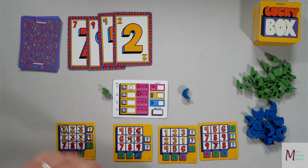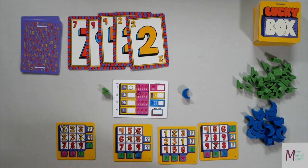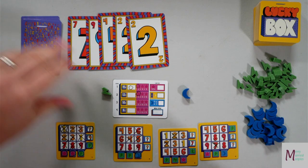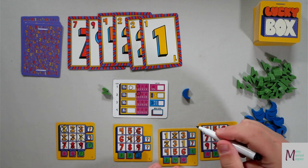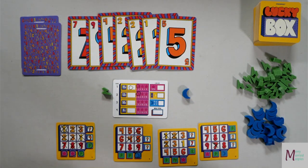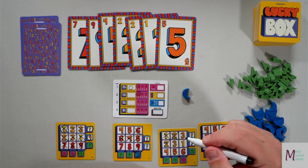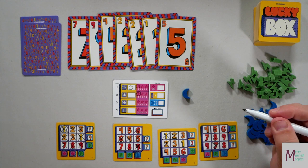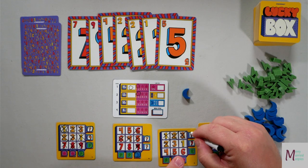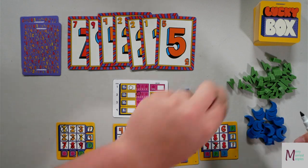We go with a two — let's go right here. Another two — let's go there. And a one — we'll go there. And a five — spend a lightning bolt to make it a six, cross off that six. Cross off any number — I'll cross off this three, which lets me cross off any number, and I'm going to cross off this four so I can get my lightning bolt back.